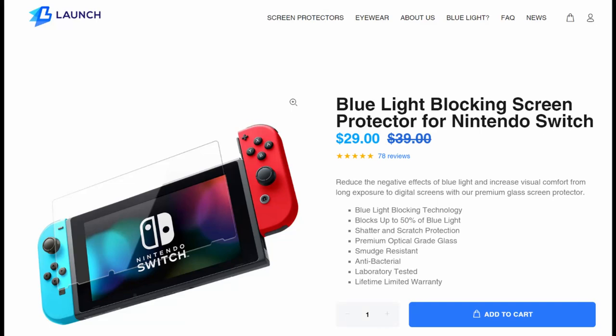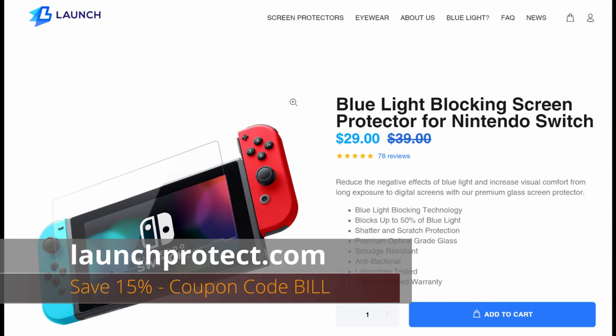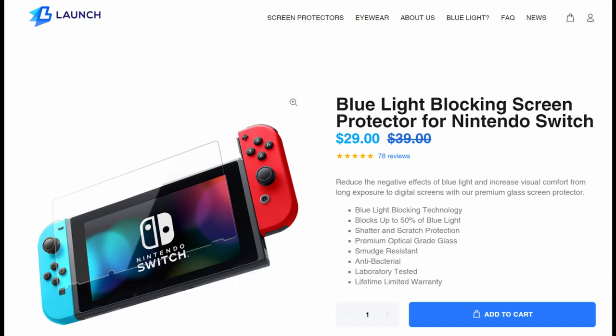This video is sponsored by Blue Light Blocking Screen Protectors for Nintendo Switch. Find them at launchprotect.com and use the coupon code BILL for 15% off at checkout.